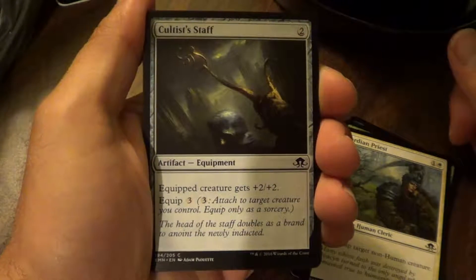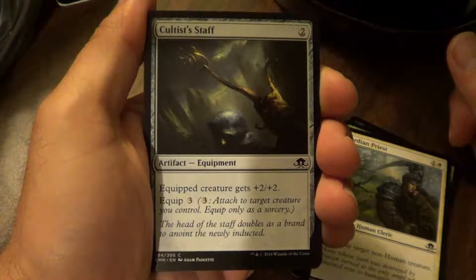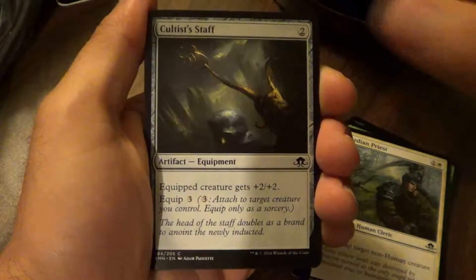Cultist Staff. Equipped Creature gets plus two plus two. Equip three.